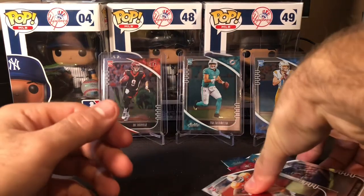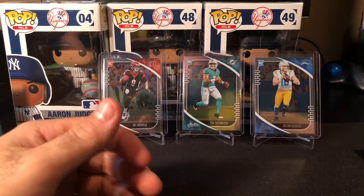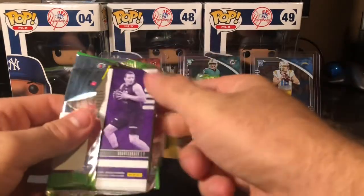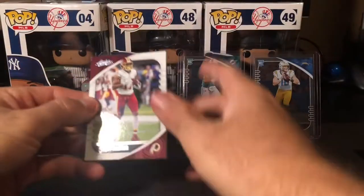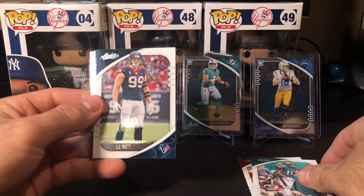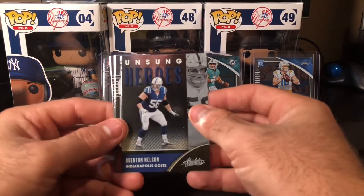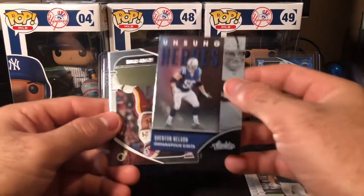I wonder what makes them put a rookie in his jersey card but not another rookie — Jeff Okuda being the third overall pick, why not throw a jersey on him? JJ Watt, Quinton Nelson Unsung Heroes — I respect that, getting an offensive lineman on a card, that's rare. That's gotta be more impressive than even pulling an auto right now.